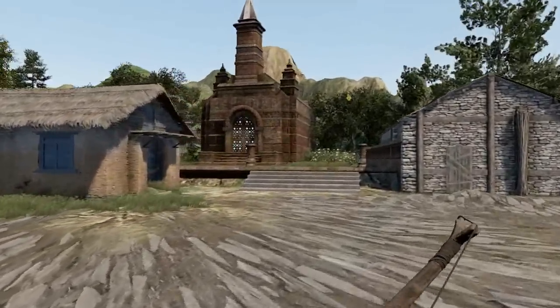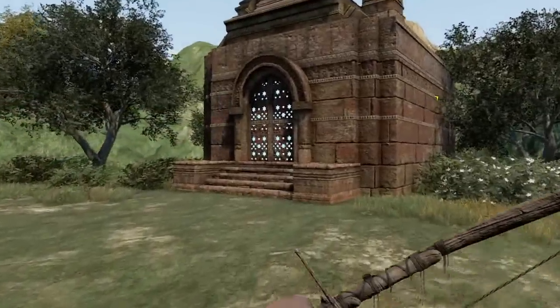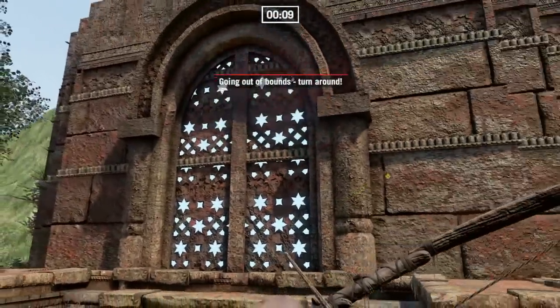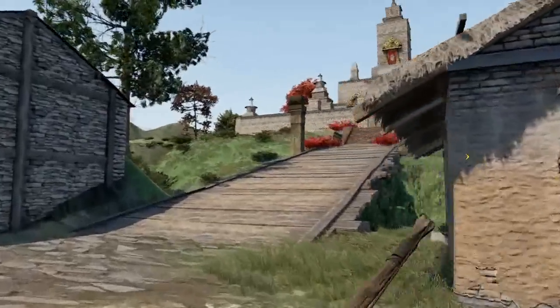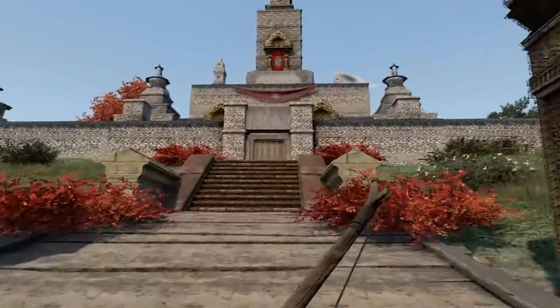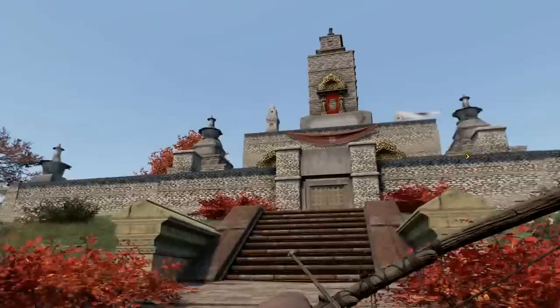It looks like it could be the Temple of Time — yes indeed. That is quite well produced; I do like the old chain effect they have done well there. I don't think you can go inside sadly — it is out of bounds. But all the same we get the idea. Now the main castle — I presume we can't go inside the actual castle itself. But then you can't go inside Hyrule Castle in the original game either. It is very well reproduced — it looks just like the real thing.